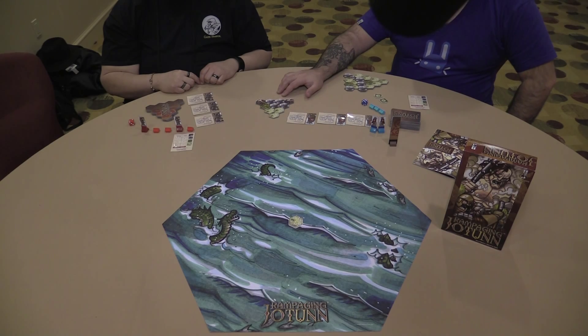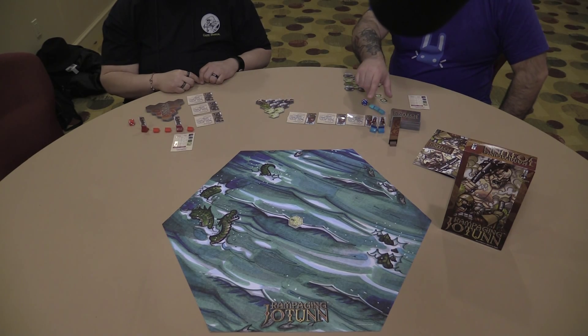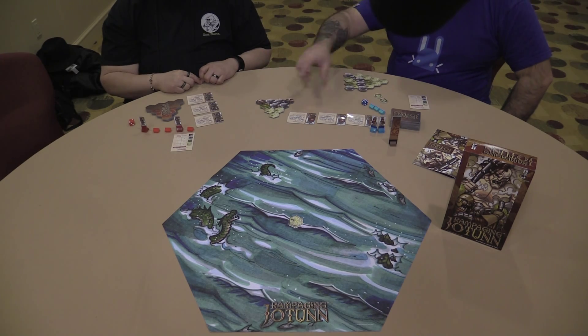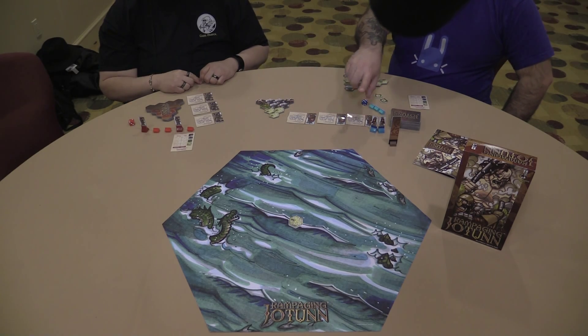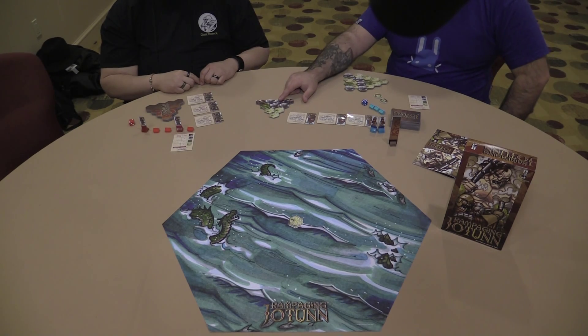If the Yoten happens to walk into the volcano, he resets to center on the next person's turn. Like, if he goes in on my turn, on your turn you roll the die, and it points which way he's facing next. And then he goes forward. If he reaches the edge, he just does a 180.